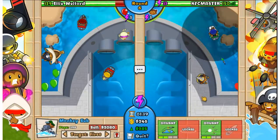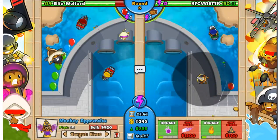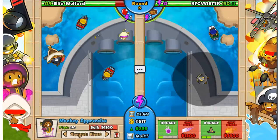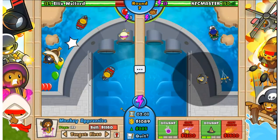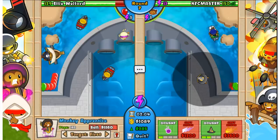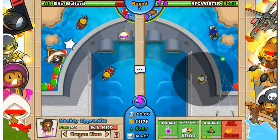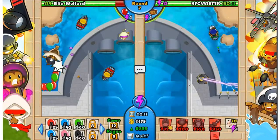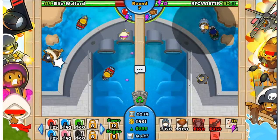Let's get our Apprentice up a little bit. I could throw down a Gatling or a Dart Monkey. Actually, I just upgraded Monkey Sense - is that what it's called? Monkey Sense? No idea. Well, I upgraded it anyway. So I'm able to see camos with my Apprentice, so no need for a Dart Monkey. Goodbye, Dart Monkey - we're not even going to use you. We got Lightning Bolt, which means it's time to start up a second Sub.